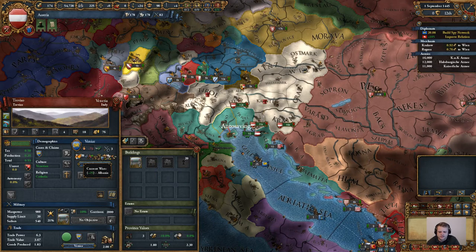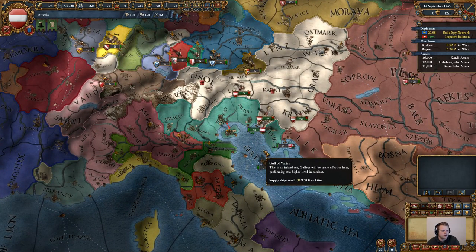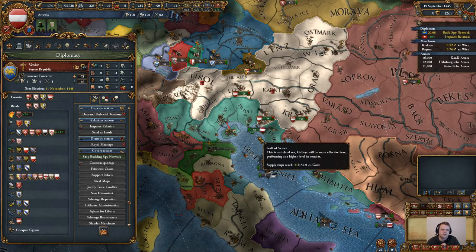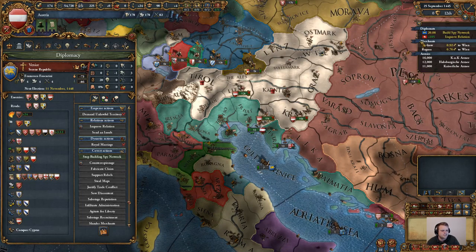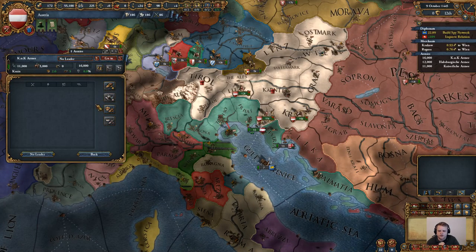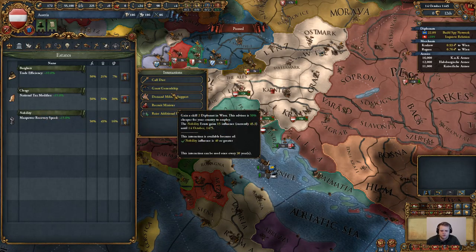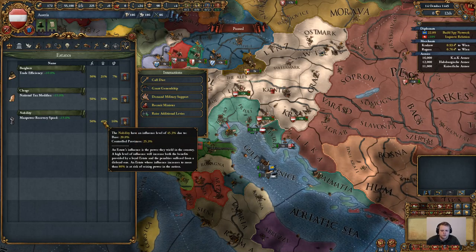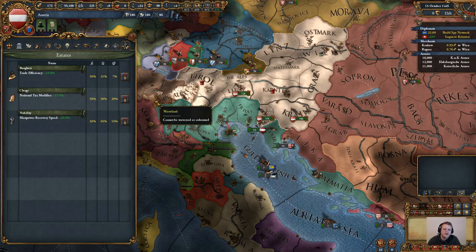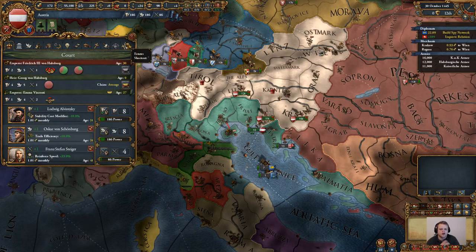Venice is currently in a war with Albania and is only allied to Genoa. They do have a very powerful fleet, so I'm not sure if I'll even be able to take them head on. We have one claim already on Istria, but it will take some additional spy network to begin our second fabrication. Let's add generals wherever we can — unfortunately we don't have a single general. Let's go to our nobility and grant us a generalship. This will improve their influence, which can be dangerous if it gets too high, as the nobility may stage a coup.